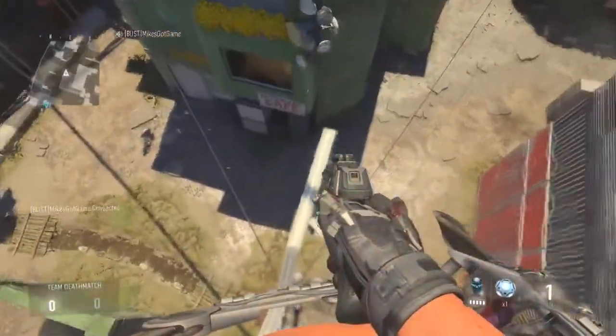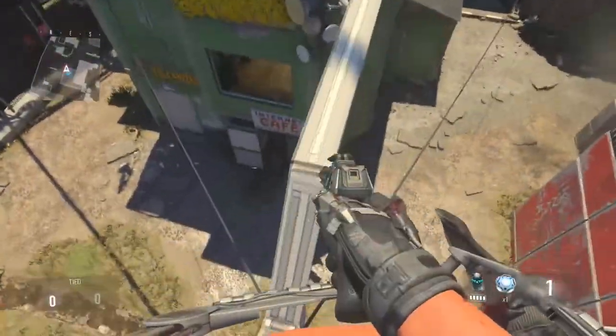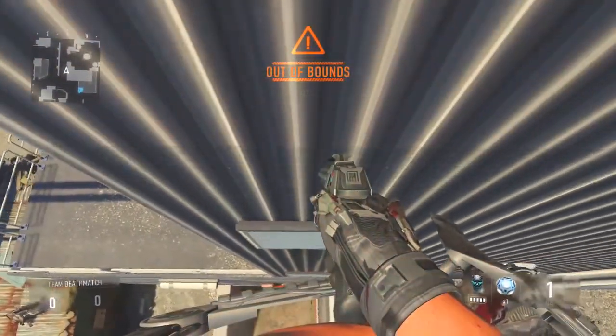All you have to do is launch the map comeback and jump to right here — I'll be showing you where you guys need to jump. You need to jump to that tile right there on top, on that side of the building, and just do a simple straight jump onto that tile.